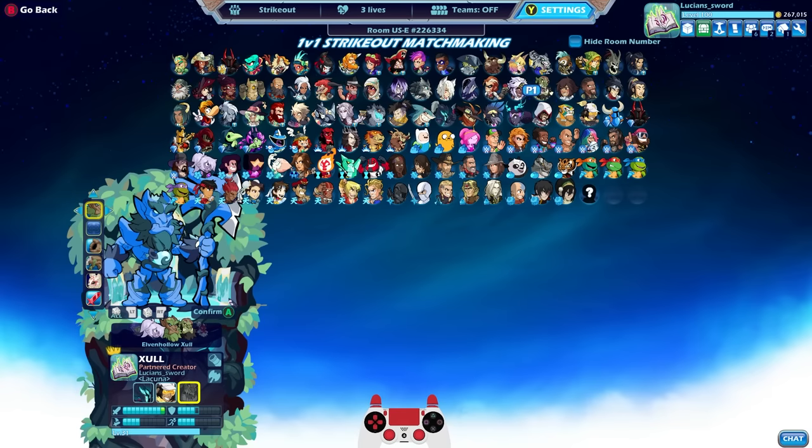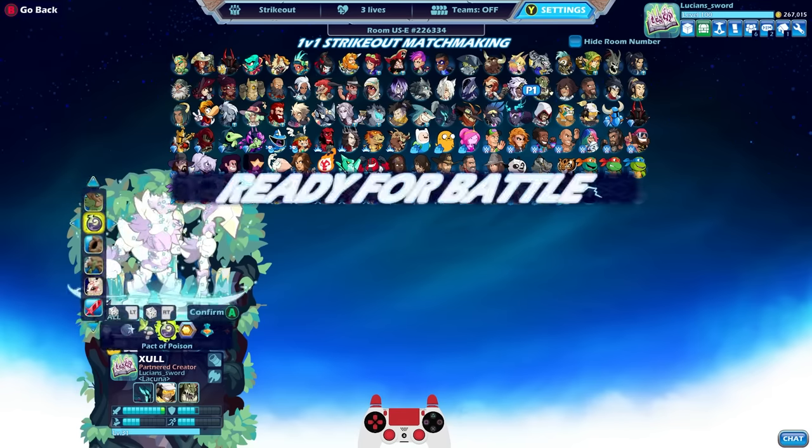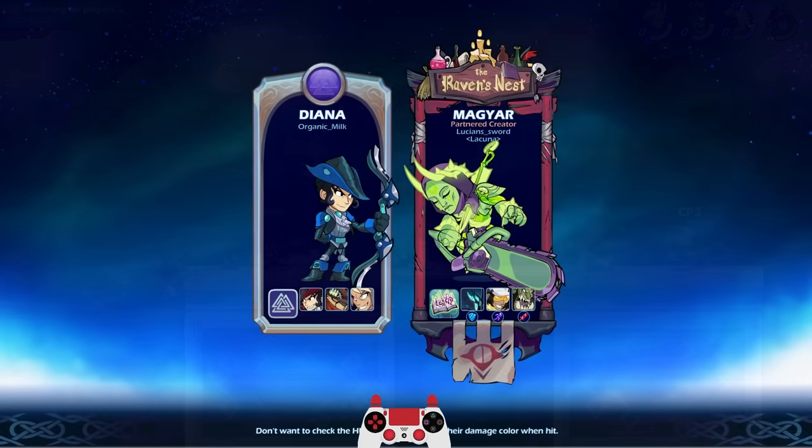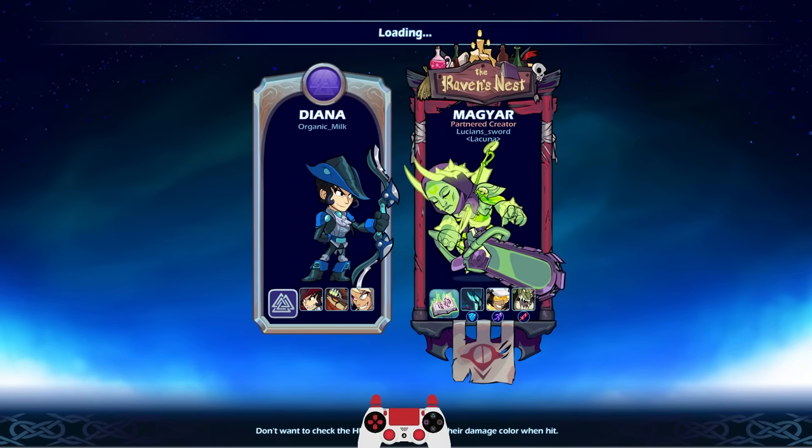And we'll go back to Zul with Elven Hollow. Pacto Poison looks really good on Thea — not so much on the other ones, though I guess Magyar looks pretty good. All right, going against Organic Milk, who has Diana, Reno, and Petra. This is going to be a fun episode.